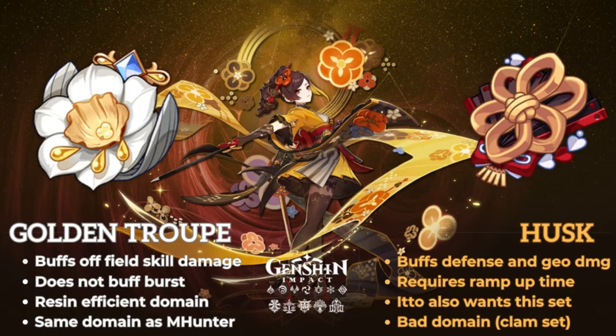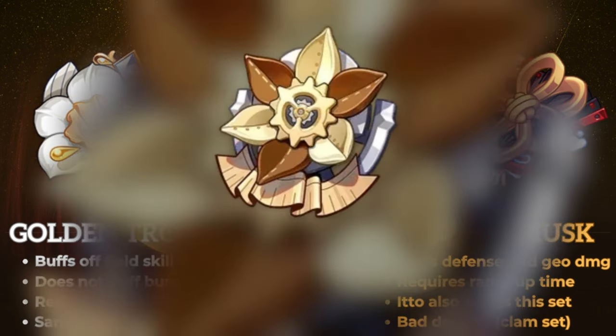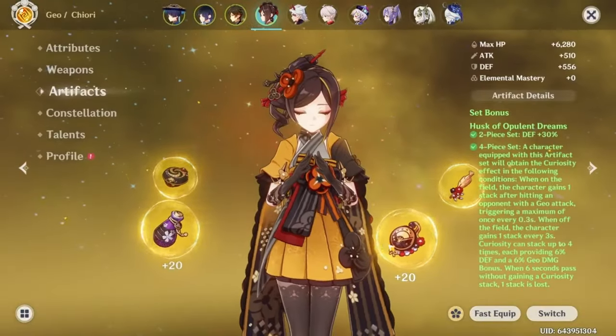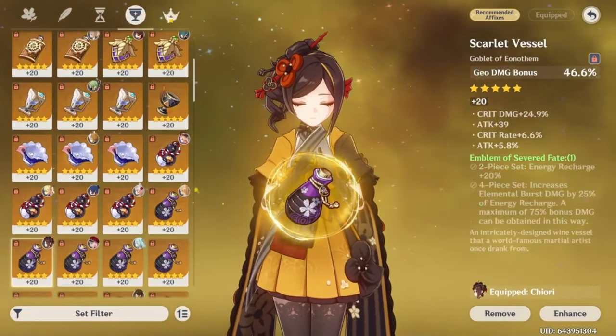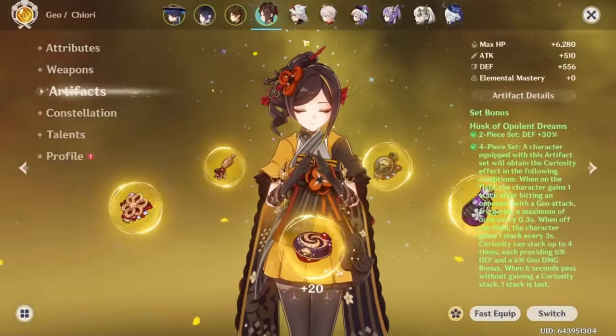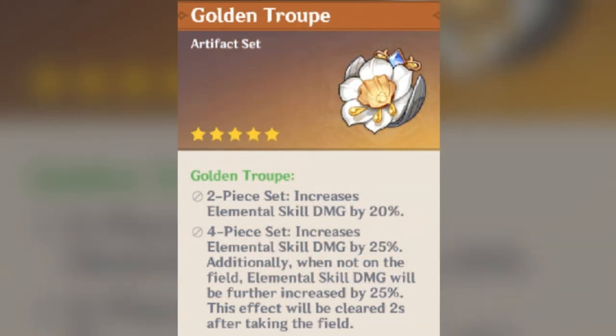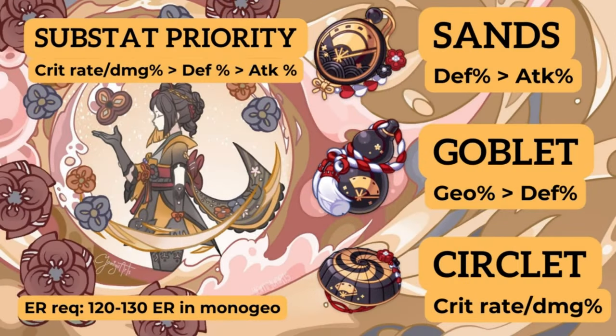For artifacts it's a toss-up between 4-piece Husk and 4-piece Golden Troupe — it ultimately depends on which one you've farmed or which has better substats. Golden Troupe is a better domain to farm from scratch because it shares a domain with Marechaussee Hunter, which is used for many characters. However, if you also pulled for Itto, farming Husk makes more sense since Itto also wants Husk pieces. Note that Golden Troupe doesn't buff your ultimate damage at all, so if you burst often, consider Husk over Golden Troupe. If running Golden Troupe, you can consider a defense percent goblet since the set itself provides a lot of damage bonus.